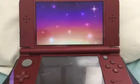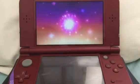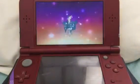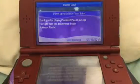Shiny Tapu Koko is holding an electric seed, which I think is pretty cool. There's the shiny Tapu Koko, guys — this is the only way to get it, so make sure you do this because it's the only way.